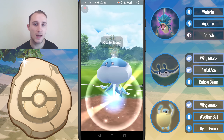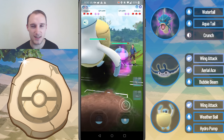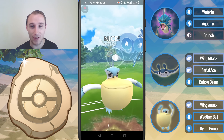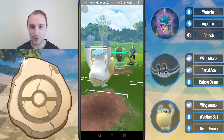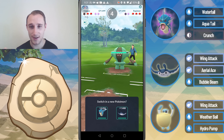Alright, so into the first battle we lead into a Jellicent — not the most ideal lead, Jellicent is kind of tricky to deal with this team. They switch into a Registeel, and I've got Hydro Pump — can I land a Hydro Pump against Registeel with the Pelipper? No, they shield. I did not expect them to shield that, I did not believe they just shielded from a Pelipper.